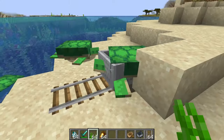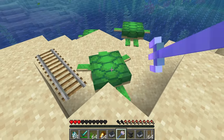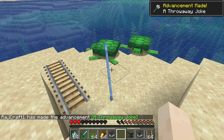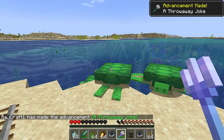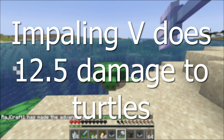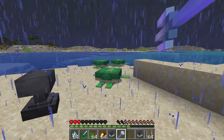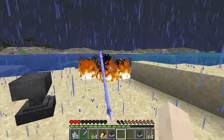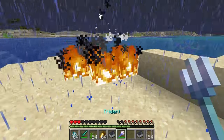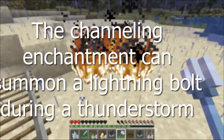They can also be put into mine carts. Turtles cannot drown when in water. They can also be affected by the impaling enchantment for the trident, which does more damage to aquatic mobs. Impaling 5 would do 12.5 extra damage to aquatic mobs. If turtles are struck by lightning, they will be killed and drop a bowl.